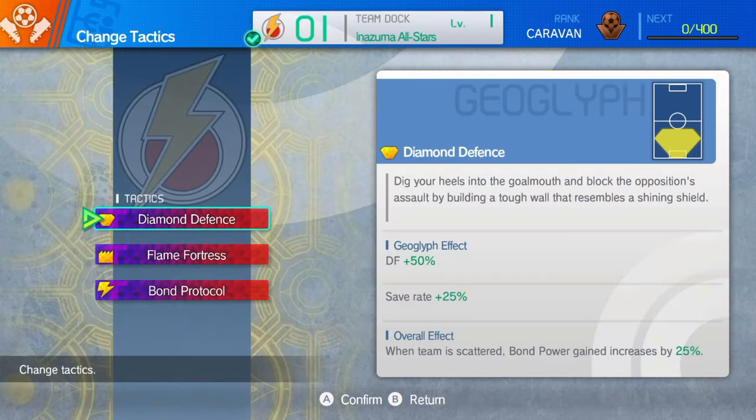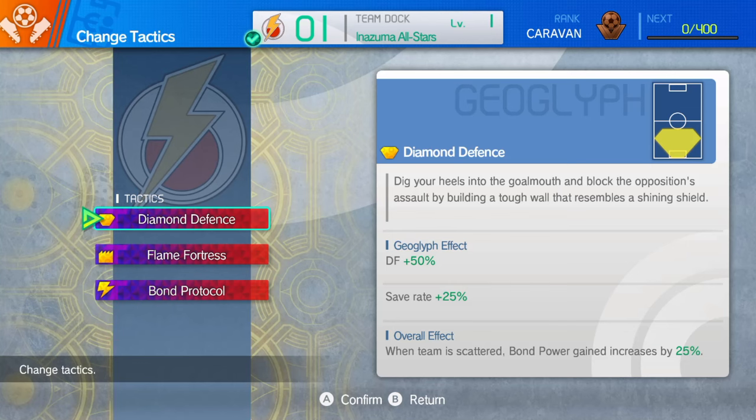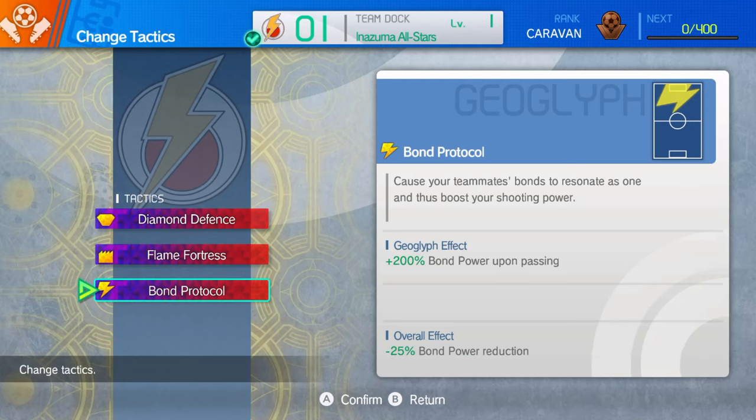Next, the tactics. Here's what we've learned: because my defense is my weakest area and I don't really know what to do yet, I've replaced Waxing Moon with an additional defensive tactic. We have Flame Fortress, which I used in the previous match but it was kind of useless for me — it boosts your defenders by 100% but they didn't actually get to do anything. Diamond Defense covers a slightly different, wider area of play. Defenders only get 50% plus, but the goalkeeper gets a 25% bonus, and that's huge because I'm more likely to need the goalkeeper than the defenders. I don't know how long the tactic lasts, but I'm going to try and get that in early.